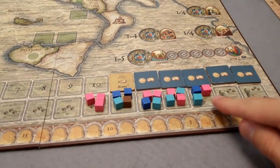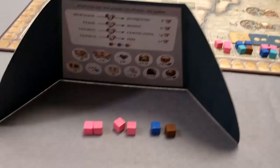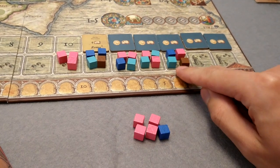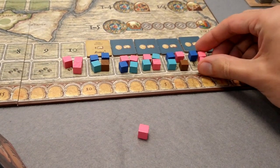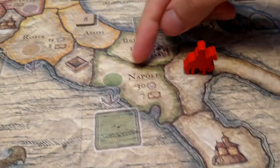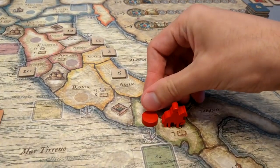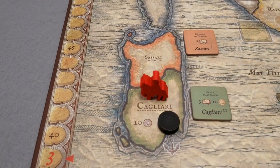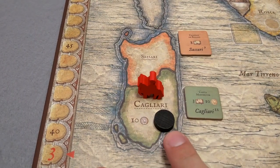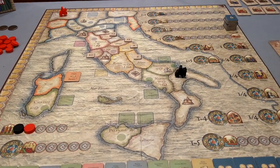A second important free action is city bonuses. Some cities have a circle showing money, knowledge, or both. Before or after your movement, you may take a disc of your color, place it on the city, and immediately get what is shown. Different players may obtain the same city bonus, but you may only get one city bonus per go. If you're in a city with both an event and no disc of yours yet, you may perform both free actions in it. Understanding city bonuses is key for the next two board actions.